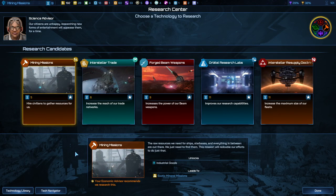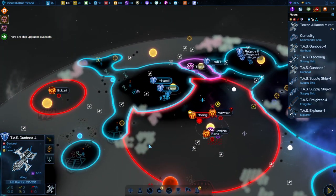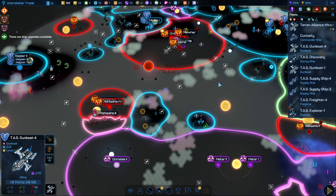Starbase Comp Stack, plus two modules. Let's get Interstellar Trade for the licenses. I've got a whole two modules — what do I want to upgrade first?